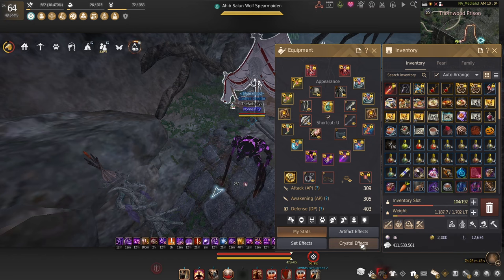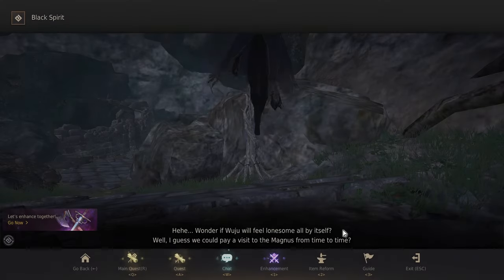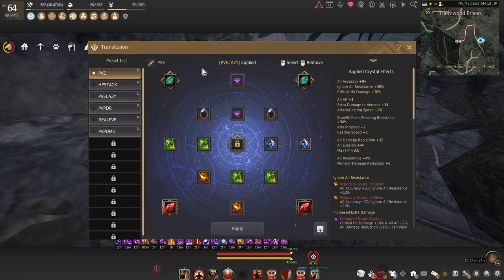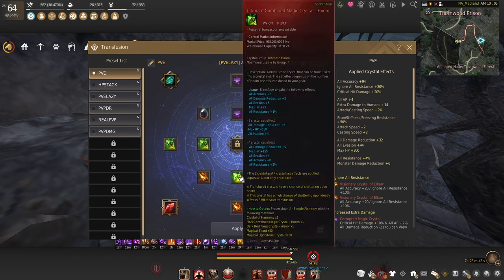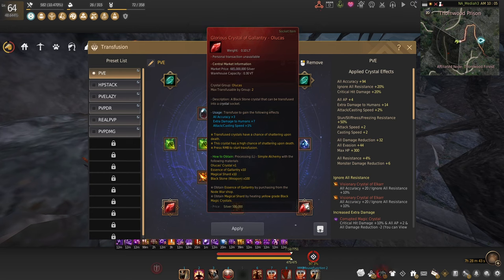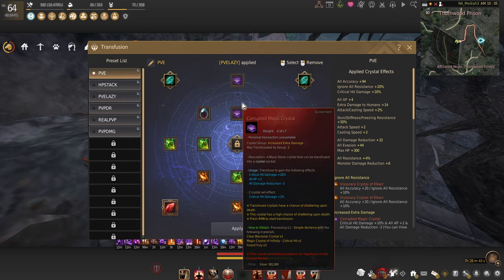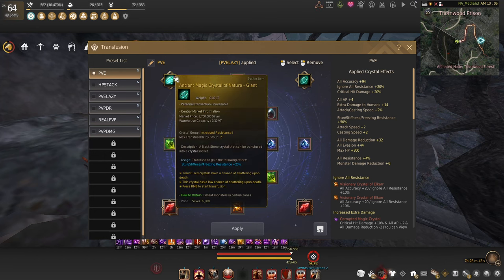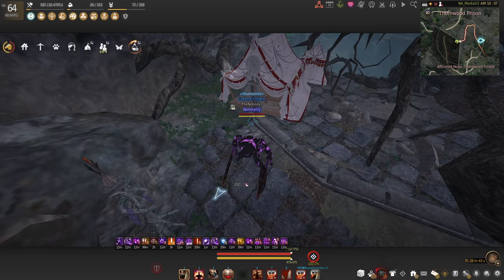For crystals, I like running a damage-for-damage-reduction focus build. I run four hooms, Elkars and Vipers for accuracy, Bitterness, a Lucas for attack speed, Corrupted for crit hit damage, and two Giants for stun/stiffness resist. This area mainly does stun and stiffness with a little bit of knockdown — I'd call this almost a must-have build for this spot.